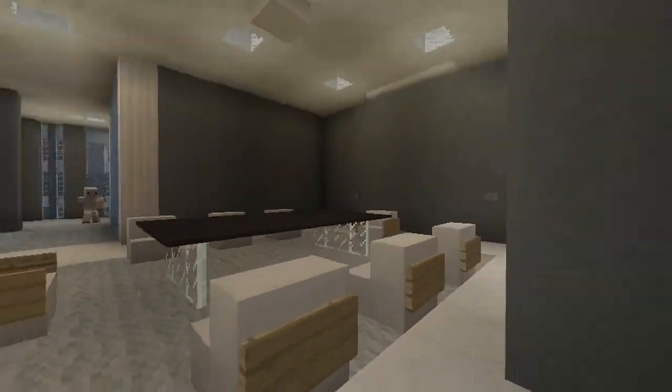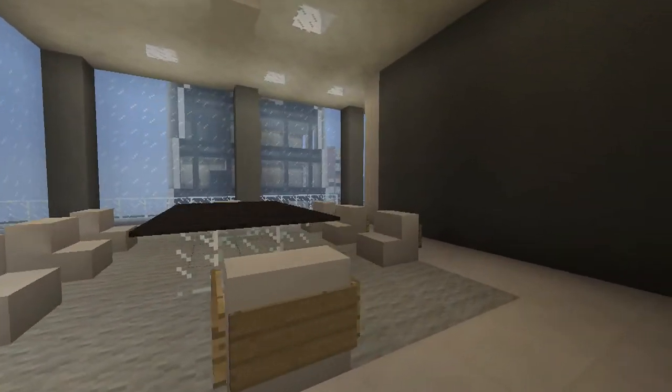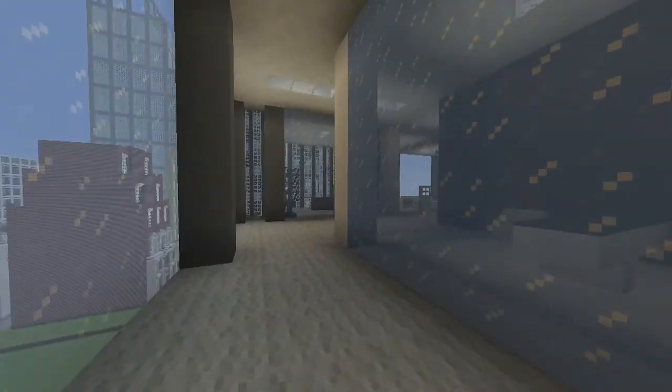Over here is one of the many conference rooms in this building. It's connected to the room that has all the light switches for this floor. I won't go in there — it's pretty much self-explanatory.